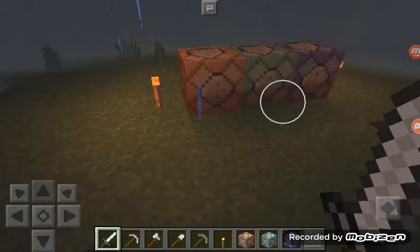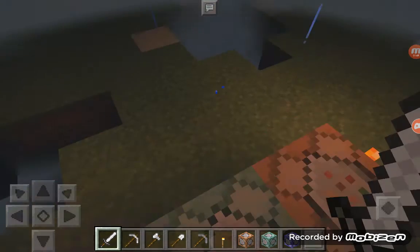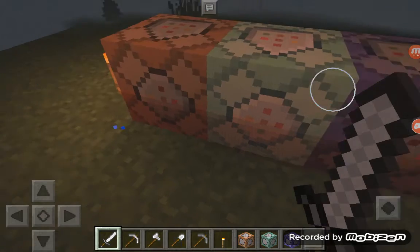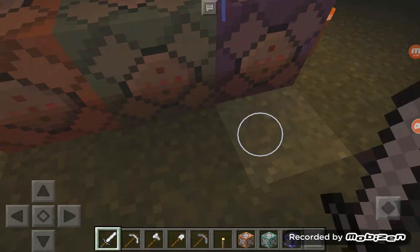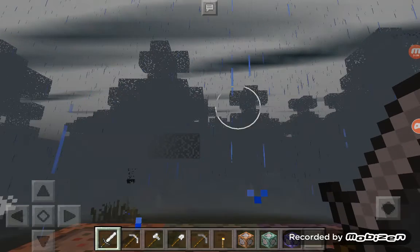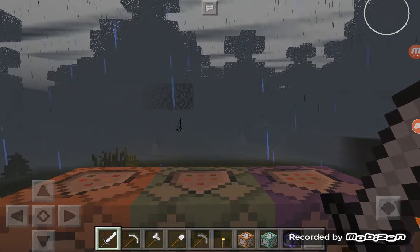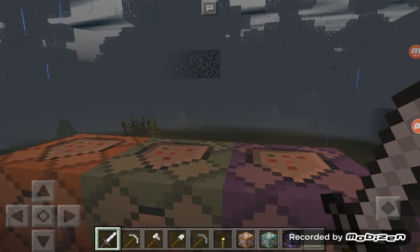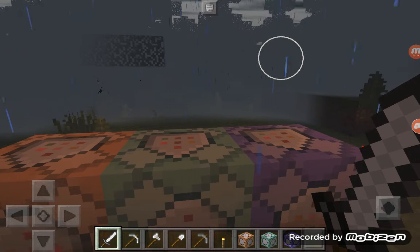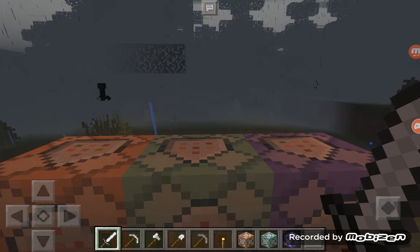I'll be showing you more videos of updates when there's a new upcoming update. And please, in the next update, if you're the one who makes Minecraft Bucket Edition, please add some sheets, all of the colored stained glass, and all of the things that are in Minecraft — put them in Minecraft Bucket Edition in the new update.